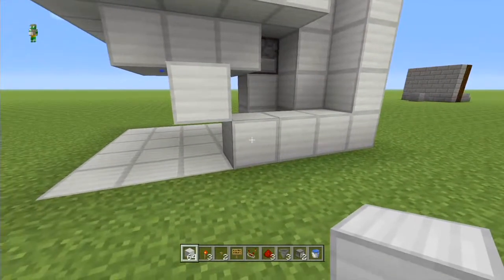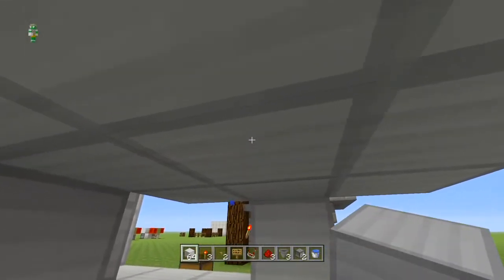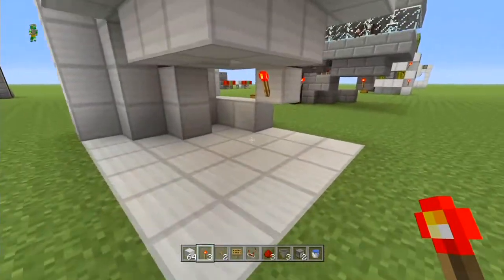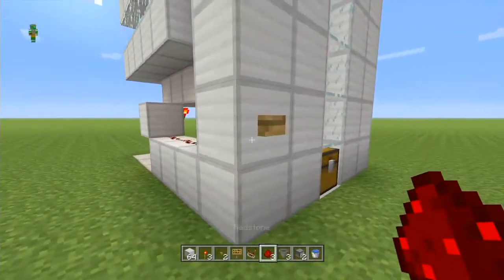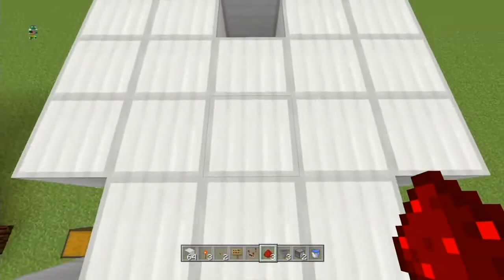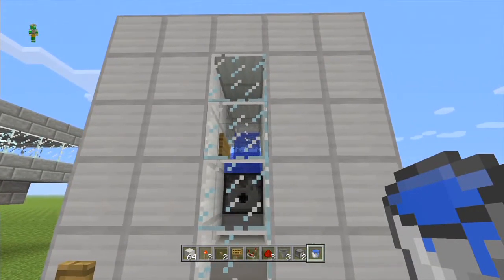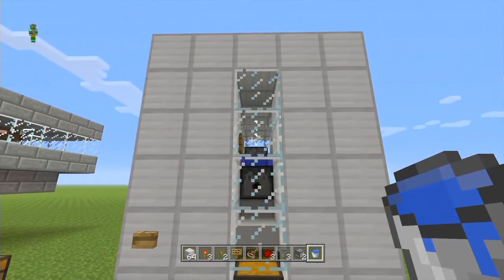Then come underneath to the middle block under where the dispenser is and delete that block. Place a torch here and here, and then three pieces of redstone dust like this. So when you press this button — put the water bucket in the dispenser first — now when you press the button that water will be dispensed at the top where the cows are going to sit, and that's what's going to make them bob up and down, which will make it much easier for you to breed them.